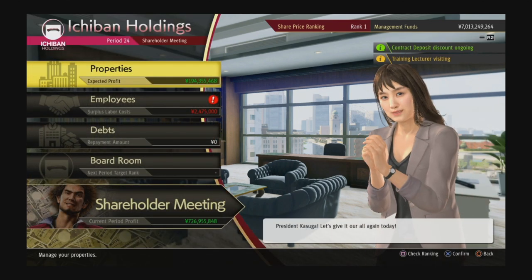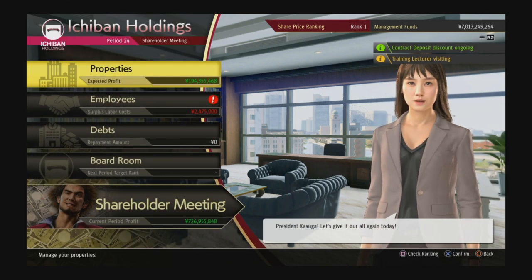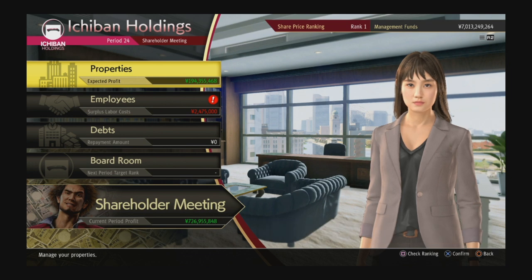It's also an insane source of money. When you beat the minigame, every time you get through a shareholder meeting you get 3 million yen. So if you can beat this thing, you basically have infinite money afterwards.